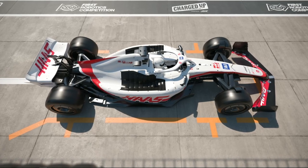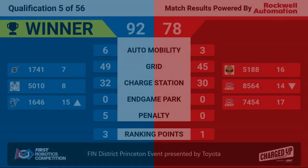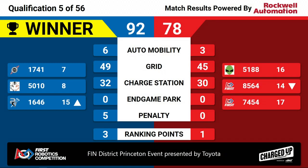We have scores. The winners of that match — the Blue Alliance. Blue Alliance winning at 92-78. Congratulations to the Blue Alliance: 1741 for being in 7th place and 50-10 for 8th. Blue Alliance wins qual match number 5 here at the Finn District Princeton event, presented by Toyota.